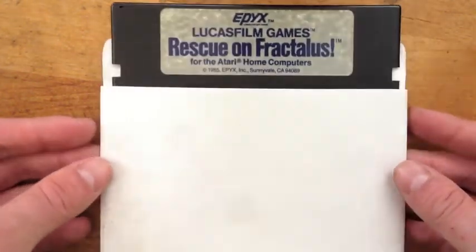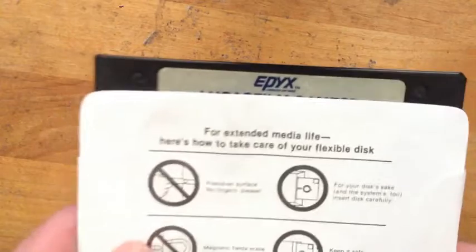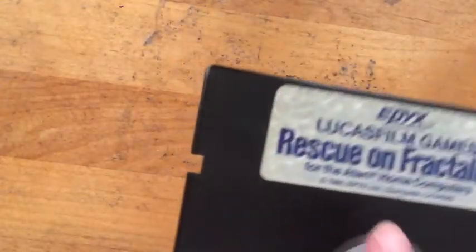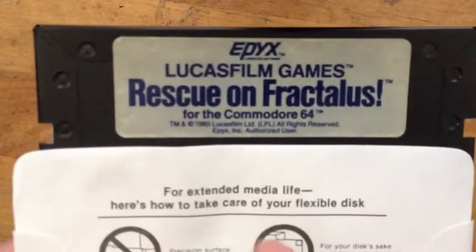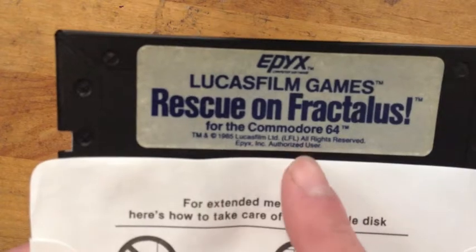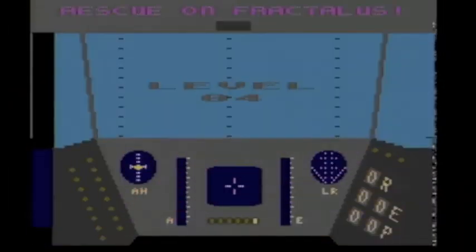Before we get into gameplay, one thing I thought was really cool: on the front side of the disc you've got the Atari edition, and on the back side you've got the Commodore 64 version. Let's watch the Atari one and see how it goes.